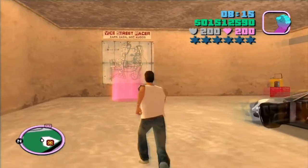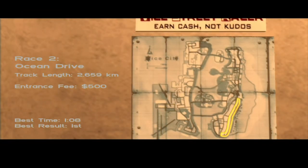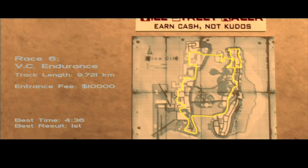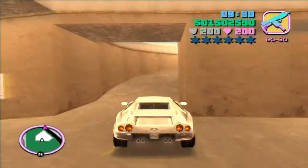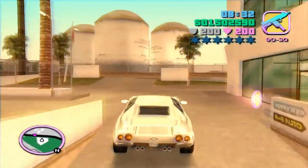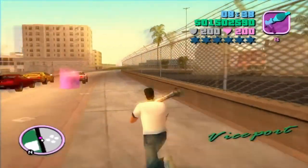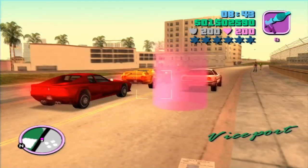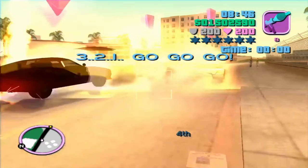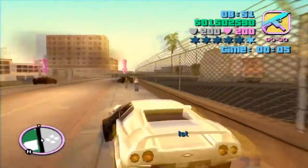Once you've done that, what you want to do is go over to this racing icon and choose race number 6 — this is where the 10 grand is going to come in. Select that race, and the starting line is actually not that far. Go to the racing marker, get your RPG out, and aim directly at the middle — directly there — and shoot your RPG, like that.